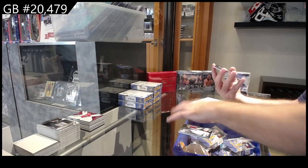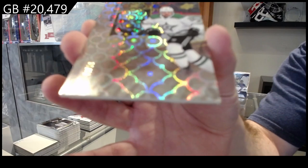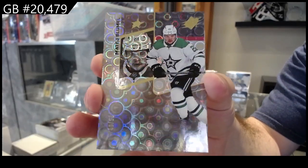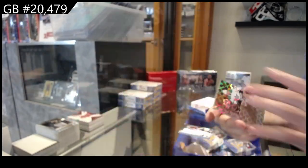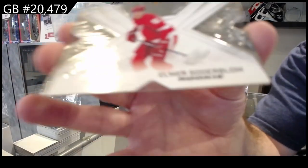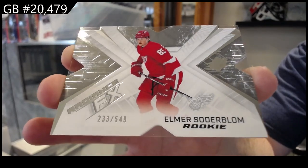We've got number to 50 blue — Blummel — Dallas Stars. Those are cool. That's a nice parallel, so shiny. Radiant rookie, $5.49, Soderblum for the Red Wings.